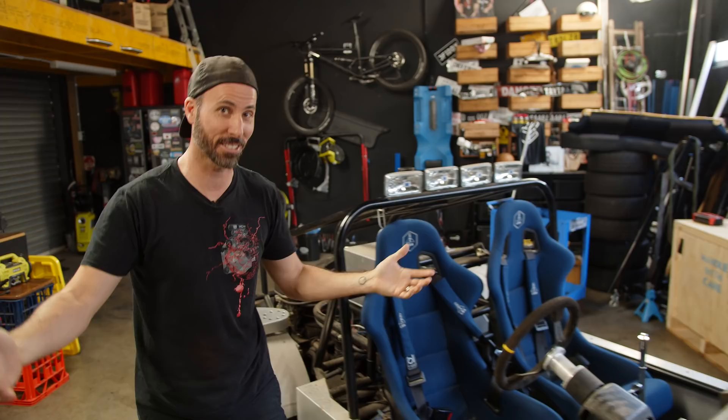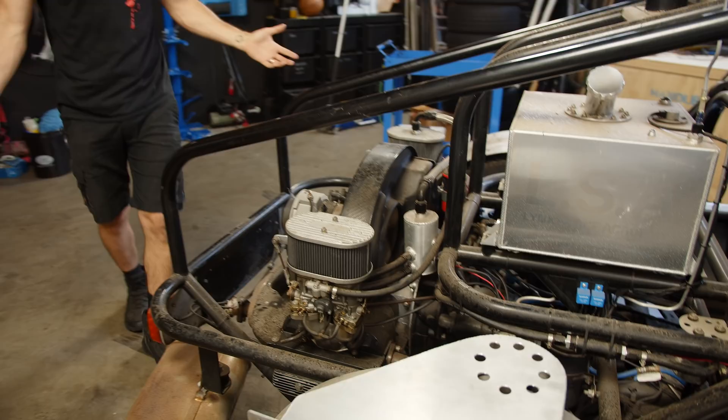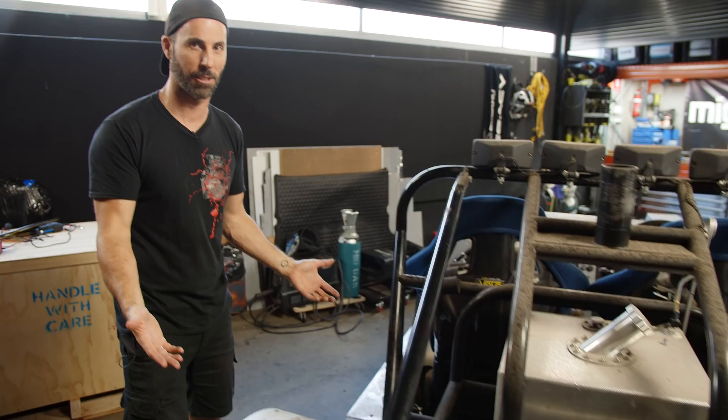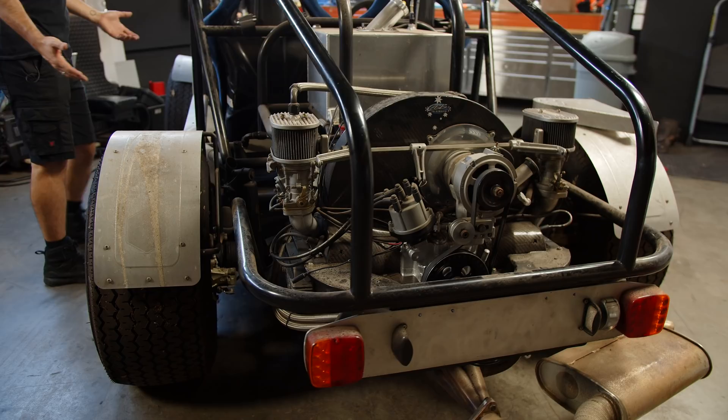Welcome to another episode of Mighty Car Mods. It's a very exciting day because it is time to get this thing going. This is my new moon buggy, which is based on an early 70s Volkswagen Super Bug Super Beetle, but it's heavily modified, as you can see, to make it look like it's a lunar vehicle.